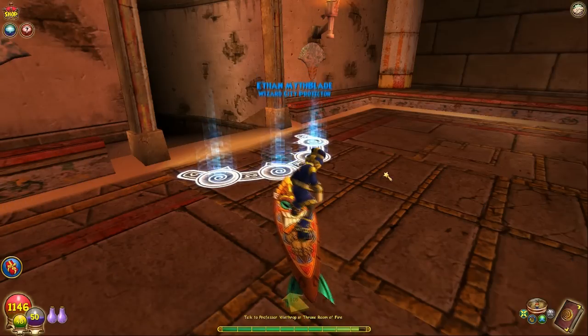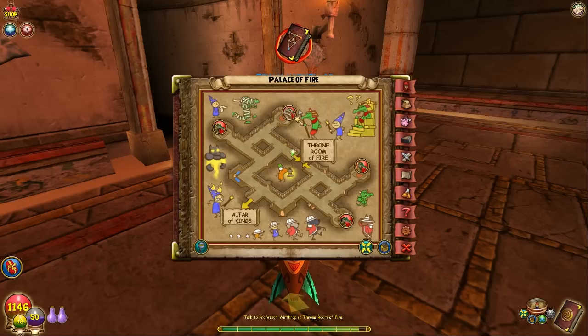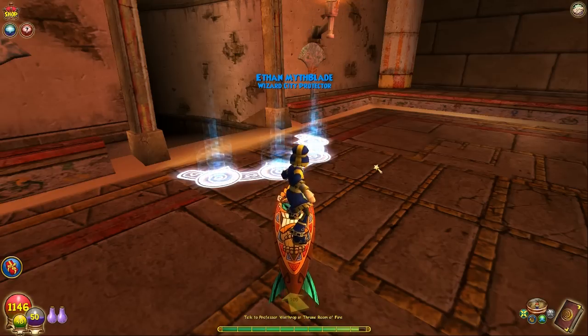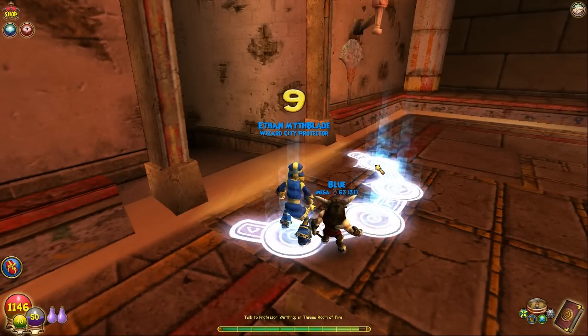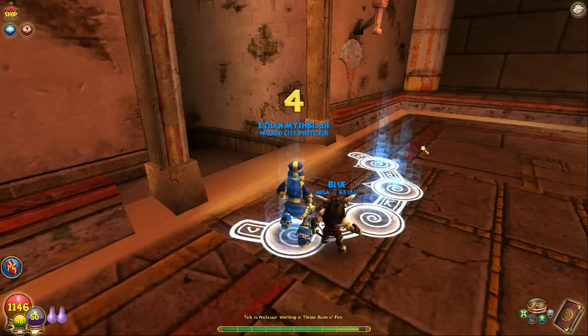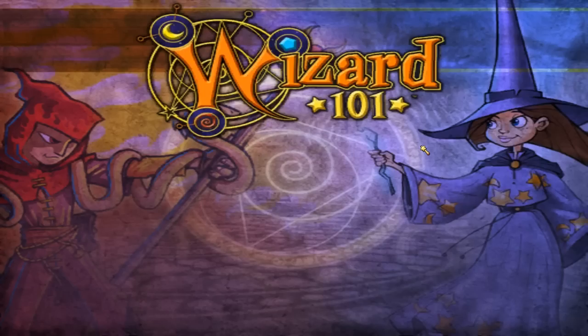Welcome to the full game walkthrough series episode 13. Today we are in the Palace of Fire finishing things up — we have to do the Throne Room of Fire, which is the first dungeon of Krocotopia. You have to meet Professor Winthrop in here. After this we're going to go to the Krocosphinx and then meet Shalak finally.